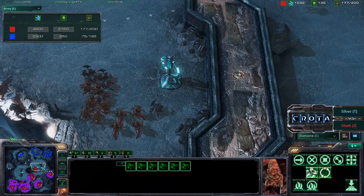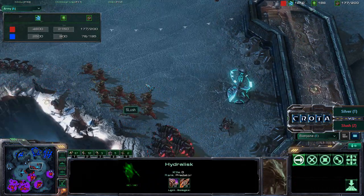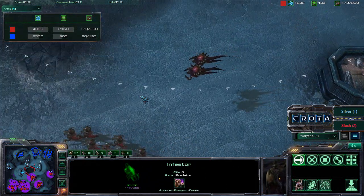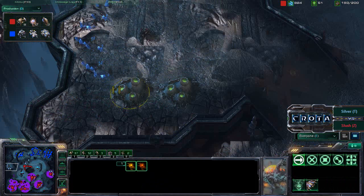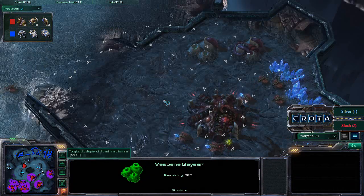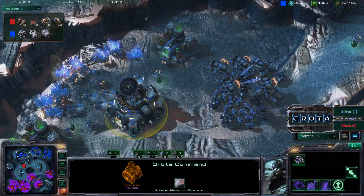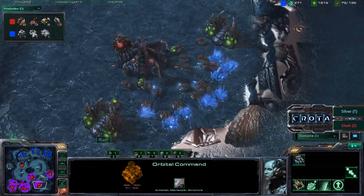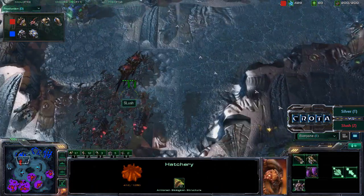Slush continuing to mine out over here and doing a great job keeping in this game. There are now level two/three upgrades on these hydroliths. Infestors have some upgrades as well. I do not see any broodlords currently being trained — perhaps another hatchery should be placed down to get additional gas. Two additional extractors are now being brought in. It is currently one base for Silver versus essentially two and a half bases for Slush production-wise.